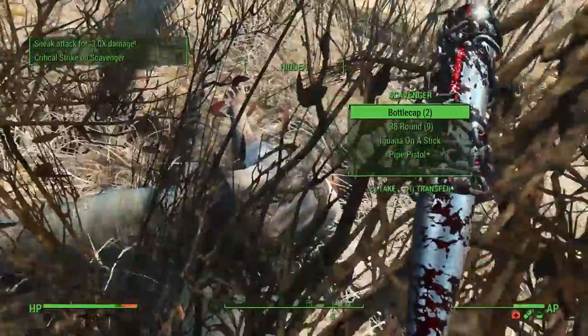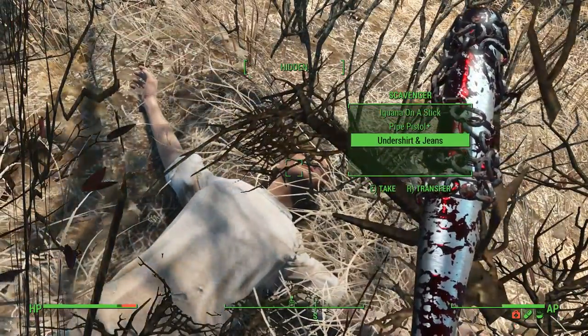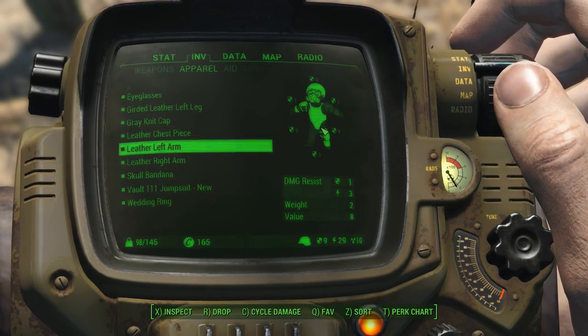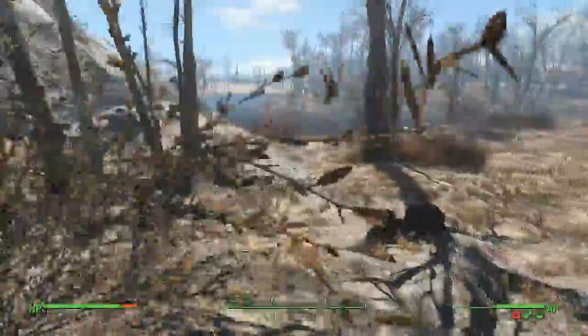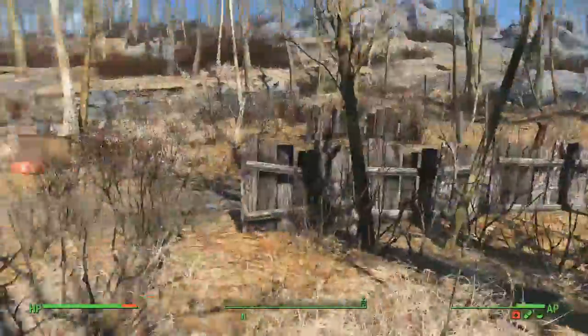There we go — leather chest piece! Nice. So all we need right now is the right leg, and we're set. Actually, let me check out her camp a bit. There might be some extra loot here.